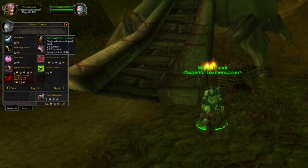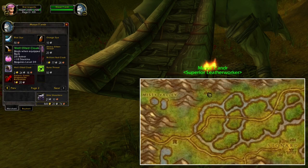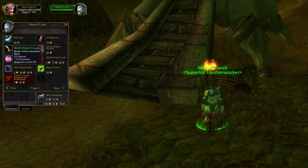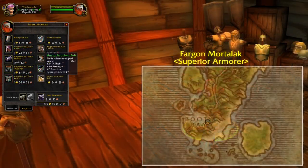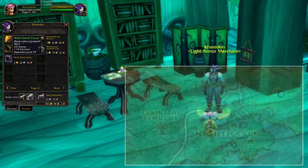When you reach level 36 or 39, you can head to Swamp of Sorrows. Here you can buy two different cloaks, and both of these will provide you with a lot of stamina. When you get to level 37, you can also go to Booty Bay in Stranglethorn Vale and buy a mail belt. The last neutral vendor is located in Moonglade, where you can buy a level 39 cloak with 10 stamina.